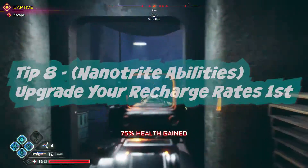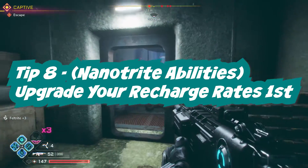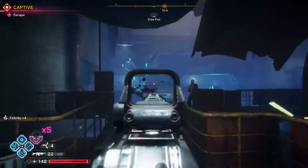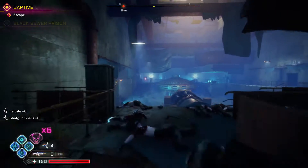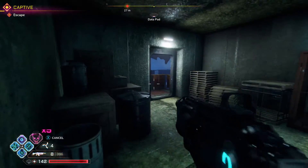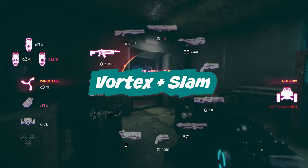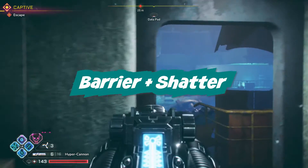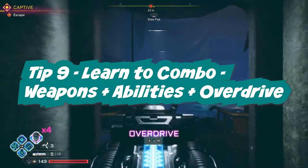Tip number eight, for your nanotrite abilities: upgrade your recharge rate first. Upgrade all the recharge rates for all your nanotrite abilities before increasing their damage, which will allow you to combo your abilities much more easily. Some nanotrite combinations to try: vortex plus slam, shatter plus slam, and barrier plus shatter or slam — those work really well.